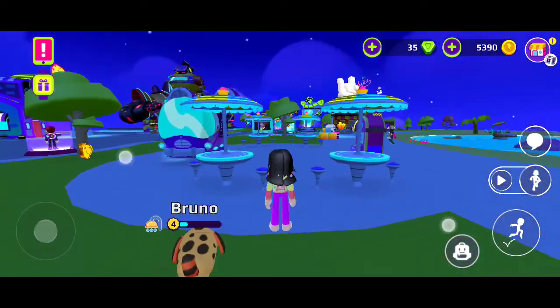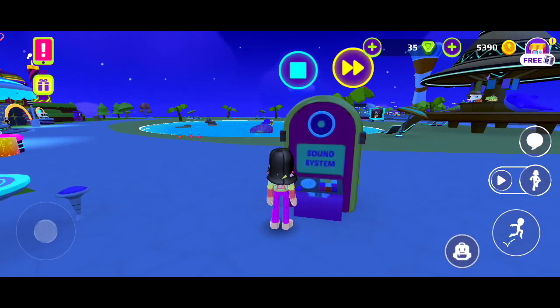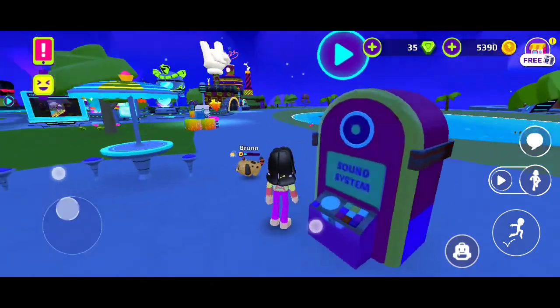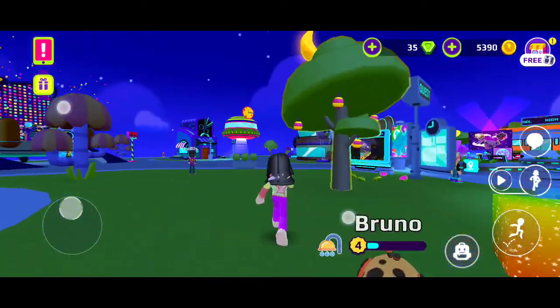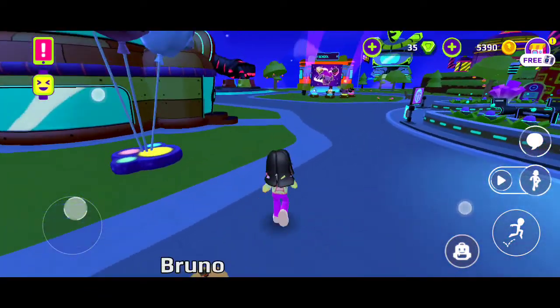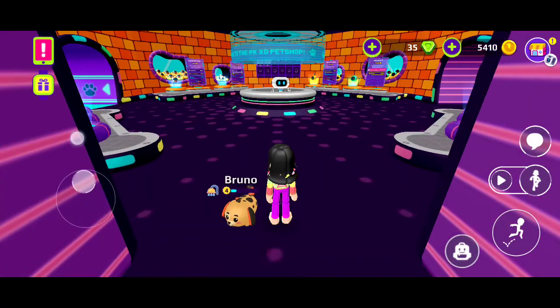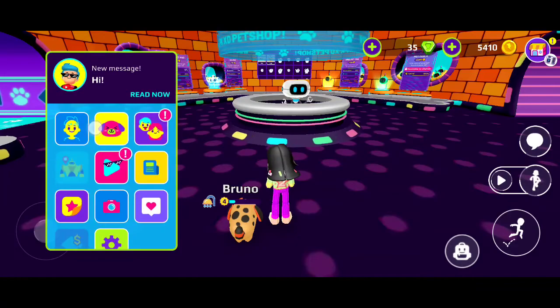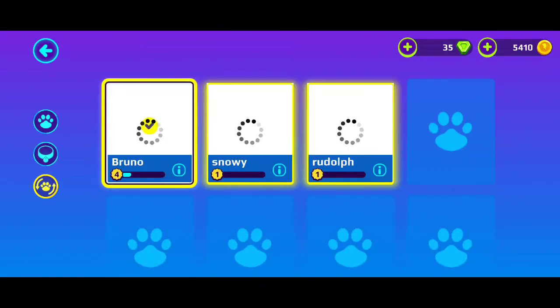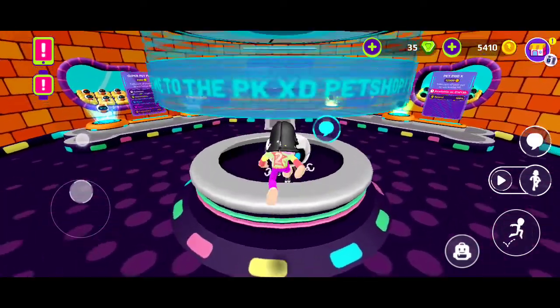There's one raised area here, two stools, and one ice cream cart. You can have music with this, so hopefully you could hear it. Then there's this tree for the fruit collector — you have to collect as many fruits as assigned to you and you'll get some coins. Over here is the pet shop where you can buy pets. I have one pet called Bruno, and more pets over here.